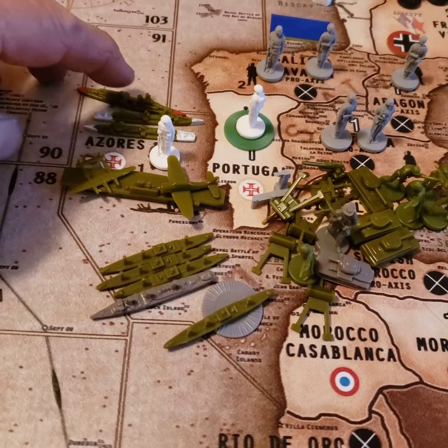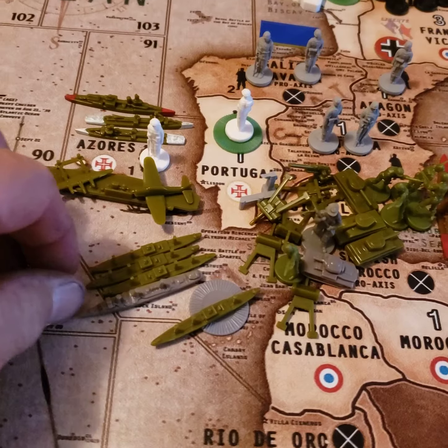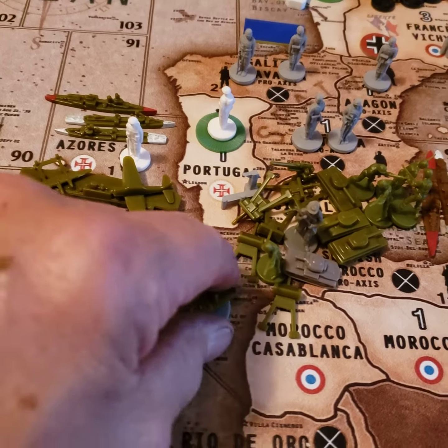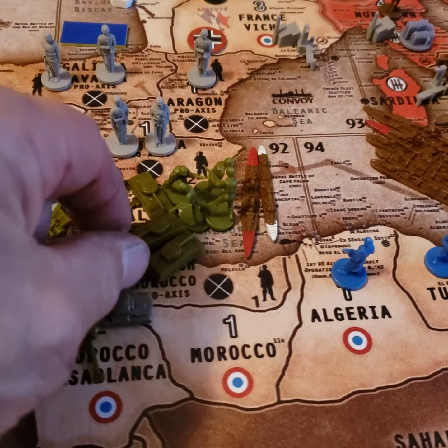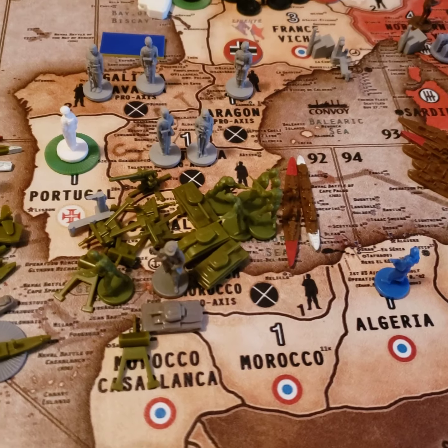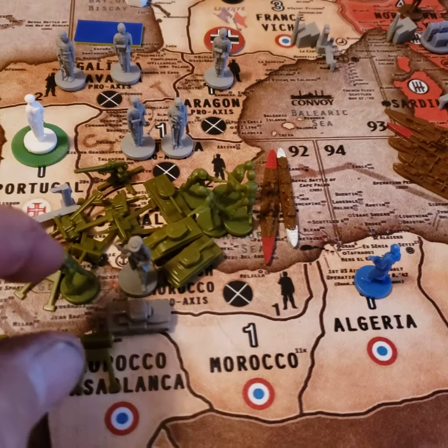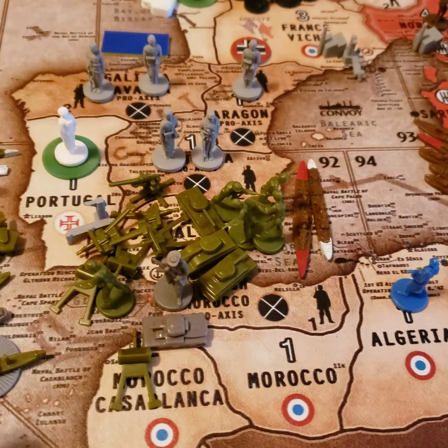I've got two destroyers, one cruiser, aircraft carrier with a fighter attack, five transports in Gibraltar. And I've got six artillery, five infantry, and three tanks.